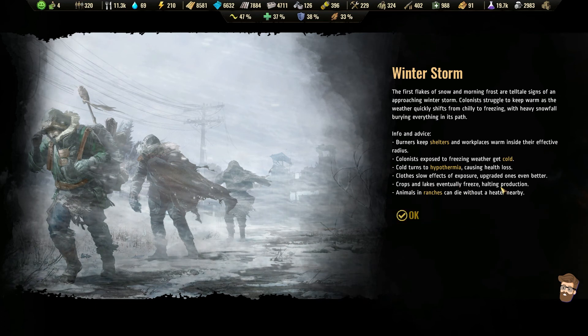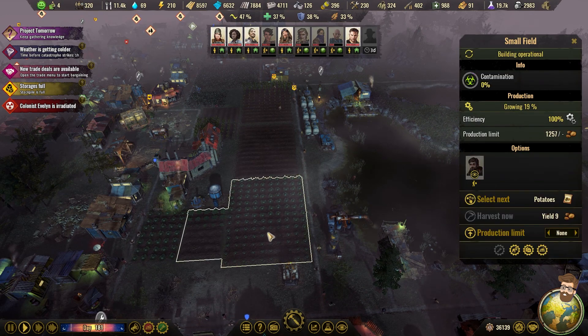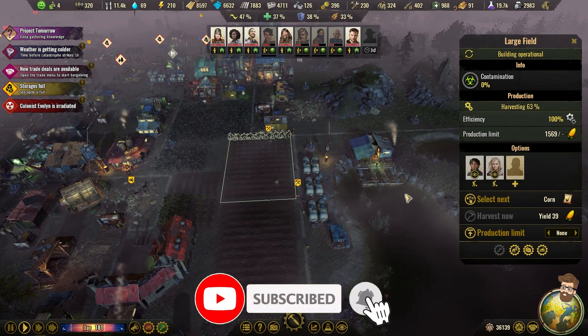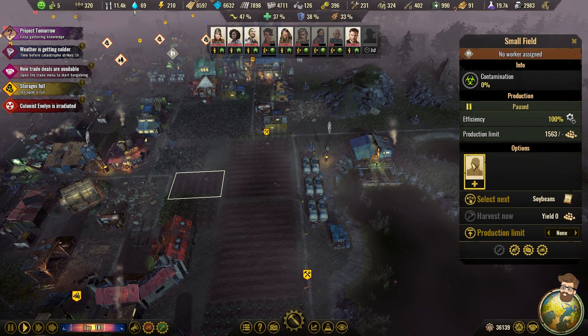Crops and lakes will eventually freeze, halting production. Animals on ranches will die without a supply of what they need. I'm going to go ahead and order up some mass harvestings right away. They're harvesting already — growing, growing. You need to stop planting.